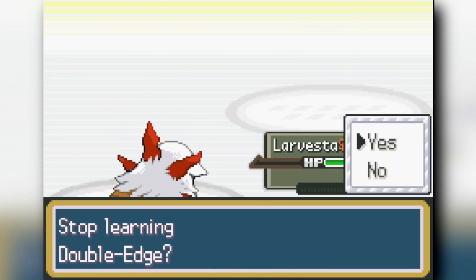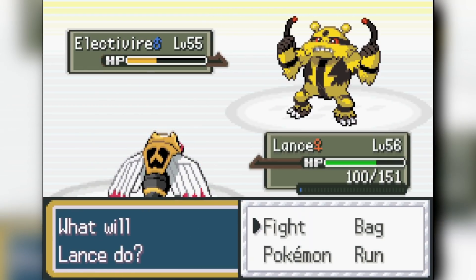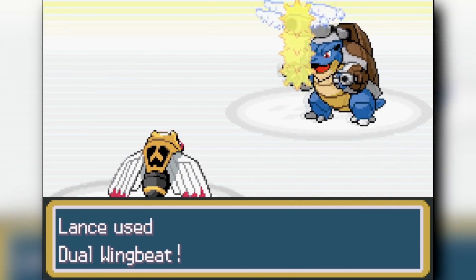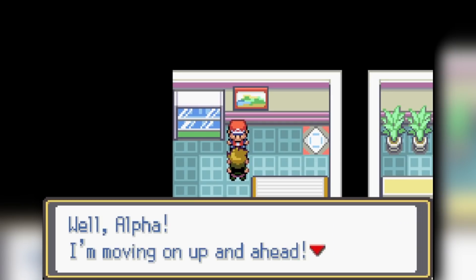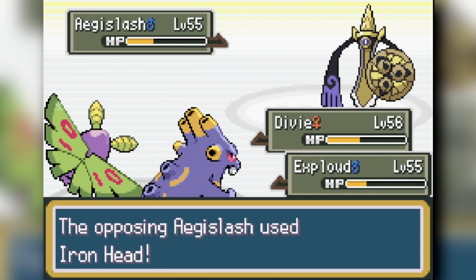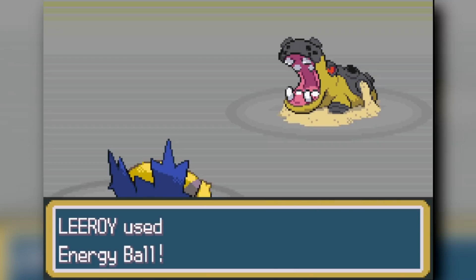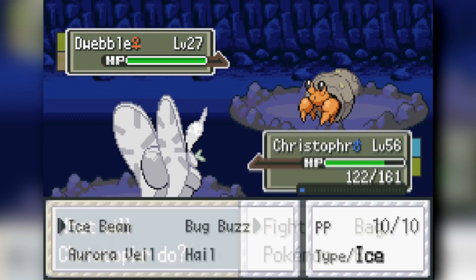We replace Larvesta with Ninjask, which clutches up against our rival's Pokemon as we set up freely — the AI is just so dumb, even in version 2.3b. We clear Archer and Ariana easily, but Giovanni gives us such a hard time that we go back into Rock Tunnel and catch a Dwebble, a Rock and Bug type known as the shell smasher from Pokemon Unite.